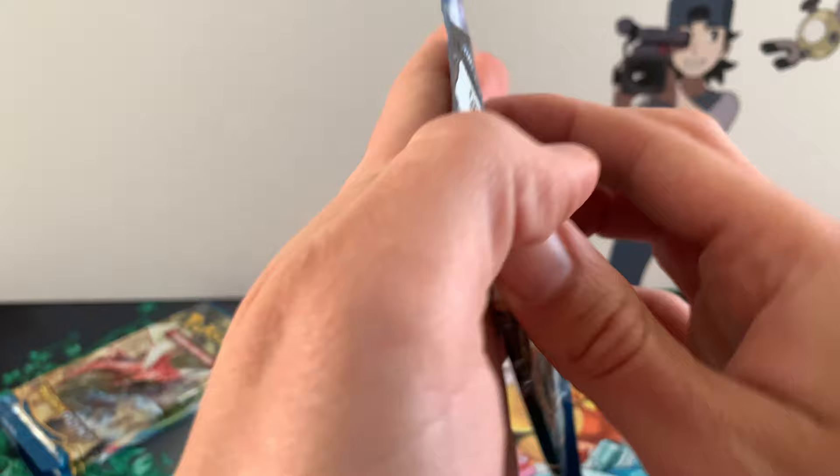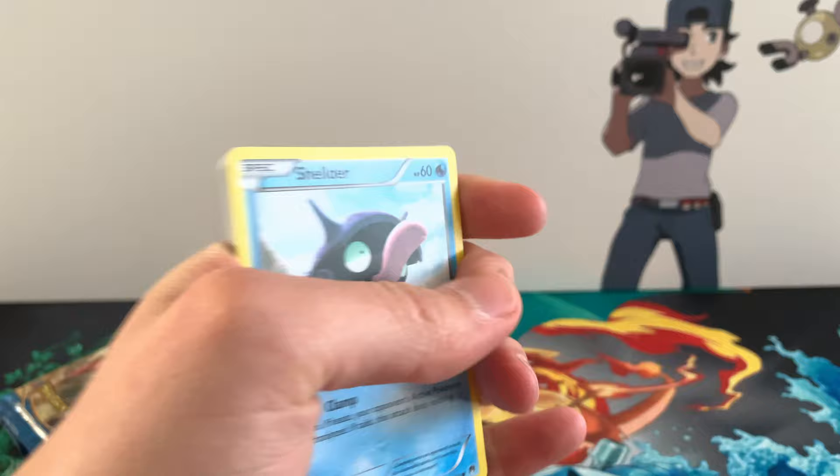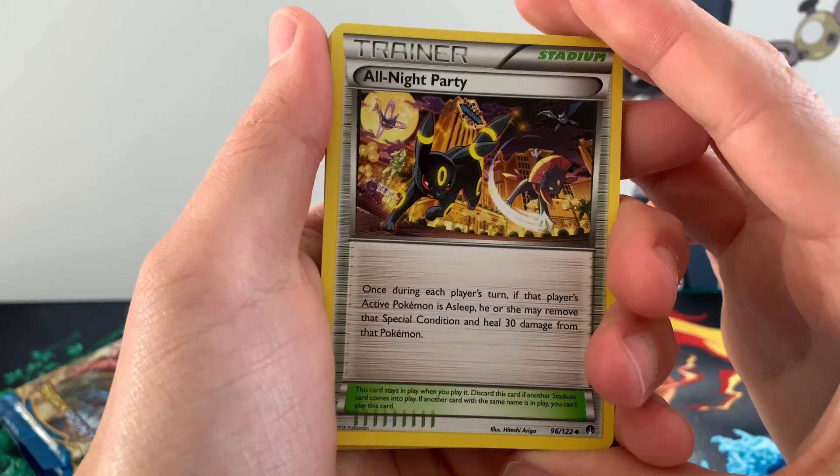Let me know in the comments down below if you know, for Breakpoint or for X and Y, whether the coat card matters for some reason. We got two white coat cards and we got one green one. Well if the green one is nothing as well then what's the point of having different colors?